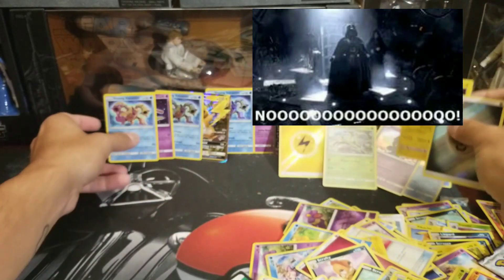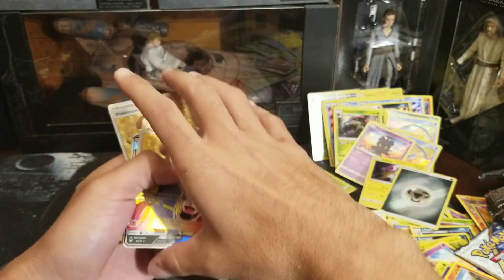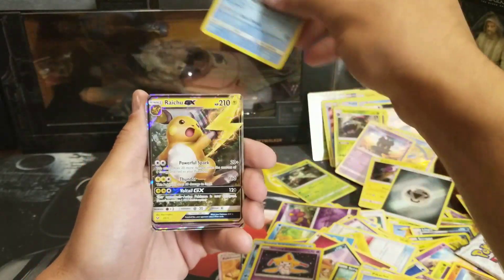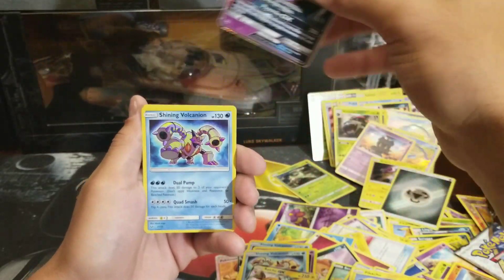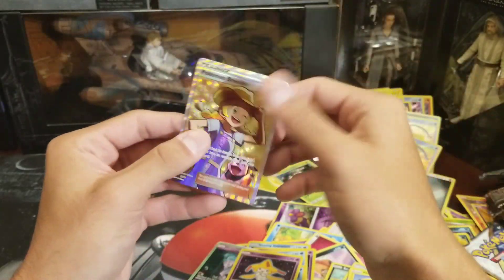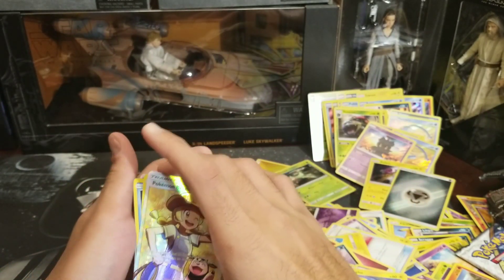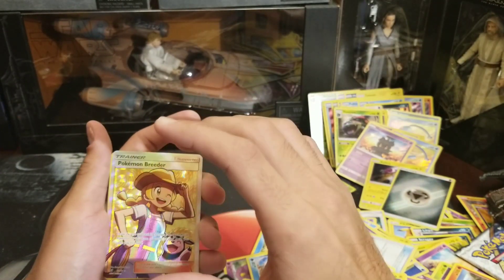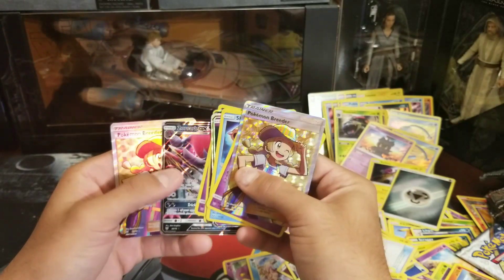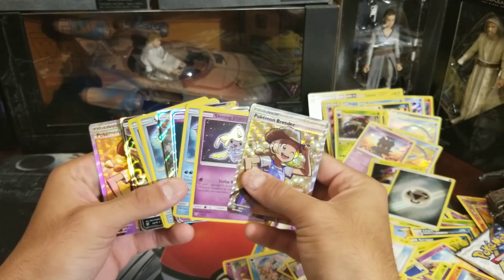It doesn't matter — we still pulled a lot of good stuff. Quick recap of the amazing pulls: Pokemon Breeder Full Art, Zoroark GX, Shining Volcanion, three Shining Jirachis, Raichu GX, Secret Rare Mewtwo, another Shining Volcanion, a second Shining Jirachi, and a Pokemon Breeder. Thank you for joining me on this hunt for the Zoroark GX — I am not going to stop, not going to quit, because it's a very hard card to pull. Please subscribe if you enjoyed. I'll have a lot more pack openings coming your way. May the force be with you always.